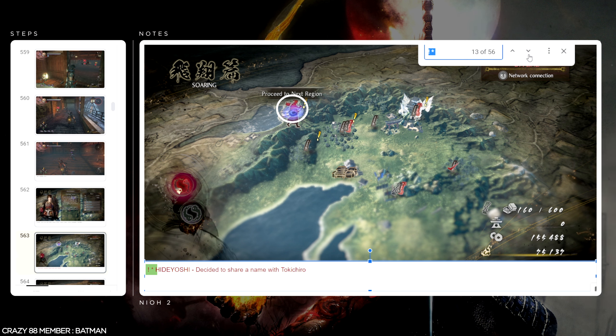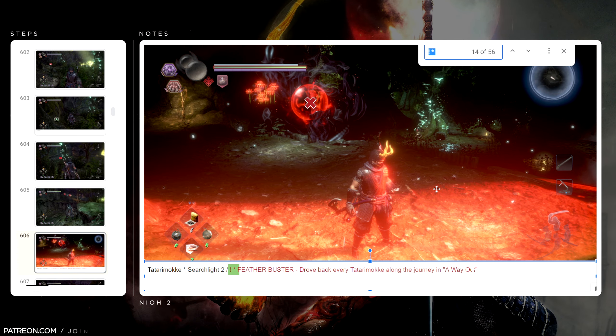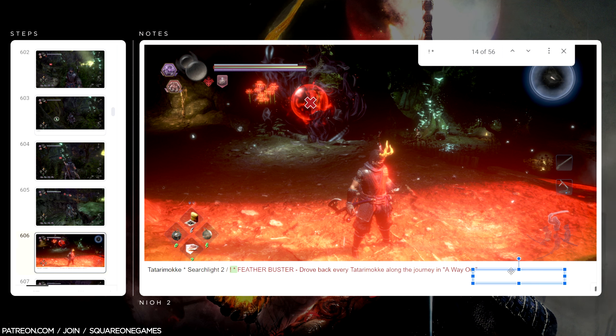Decided to Share a Name with Tokichiro — that's a weird description for that trophy. I don't remember the exact context, but I know it was for getting through the first region, so that was going to happen regardless of our path. Feather Buster — drove back a certain enemy in a mission called A Way Out. When I read that trophy description during planning, I had no idea what they were talking about. Once I got to that part of the mission for the first time, I knew exactly how to get the trophy. It just took a little bit of routing and we were good to go.